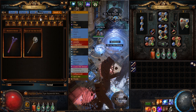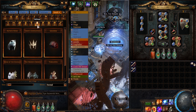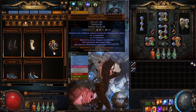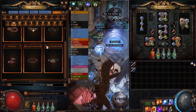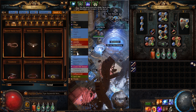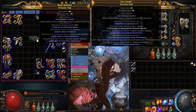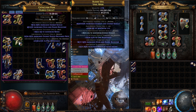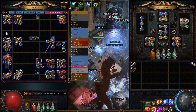We have two Agnerod staffs right now, which is cool. We have an item level 86 Stygian Vise that I need to craft up, an item level 83 Hubris Circlet, and an item level 86 Valery Gallia that I might play around with a little bit. These two gear pieces will be upgrades for me — those boots are level 85 instead of 76.